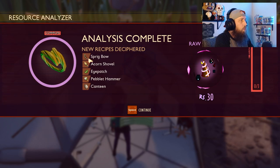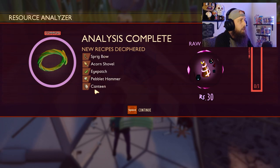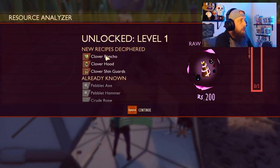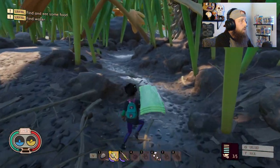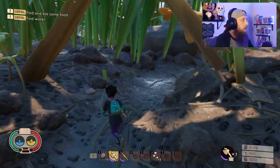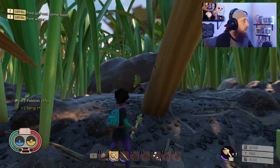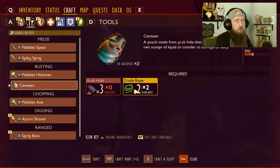We've got one more analyzer charge — let's analyze the crude rope, because that's going to give us better things. Analyzing crude rope gives us a bow, a shovel, an eyepatch, a peblet hammer, and a canteen. Analyzing crude rope is one of your best early decisions. And now we hit level one — we've leveled up and unlocked the clover armor.